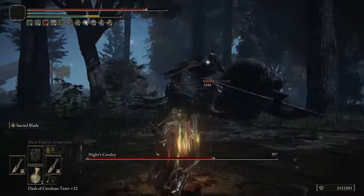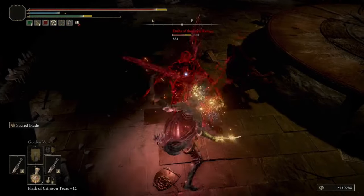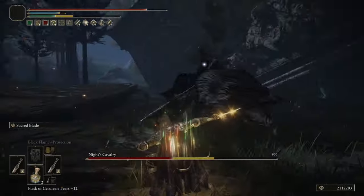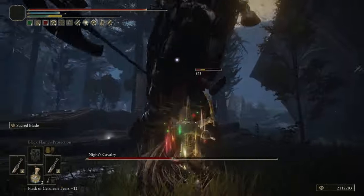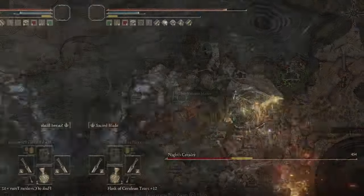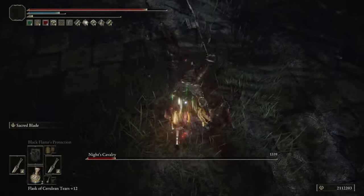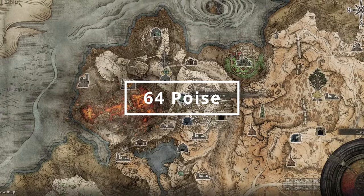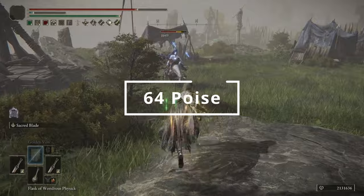The Royal Remains Helm is given to you after you defeat the invader within Roundtable Hold. The Scaled Armor and Scaled Greaves are given from your second mission from Volcano Manor when you hunt down the Tarnished. The Bloodhound Knight Gauntlets are obtained from Gelmir Hero's Grave up in Mount Gelmir. All together, this gives you 64 poise, letting you be decently tanky, and with our damage negation, it works out really well.